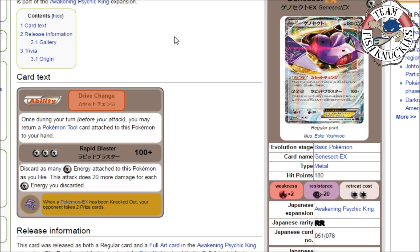You can play Bronzong to reuse Genesect over and over again. You do have to discard four metal energies to take a knockout, since with three you only do 160. You could play Muscle Band or Fighting Fear Belt to do 170 or 180. I definitely want to play a deck with Genesect and Bronzong — maybe with Jolteon in Standard — retreat back into Genesect, use Rapid Blaster. That sounds like a lot of fun, so that's my number 9 spot.